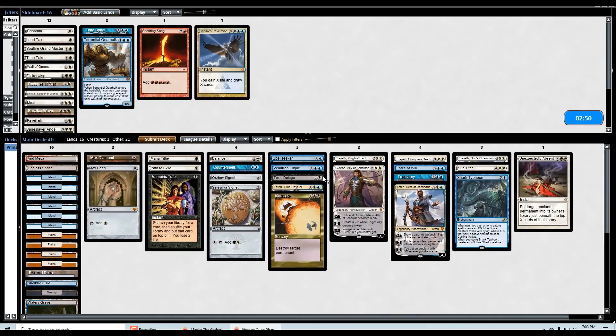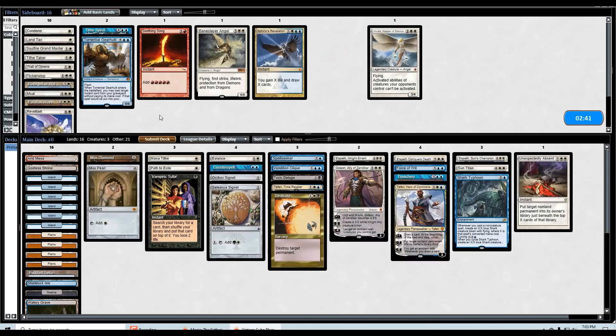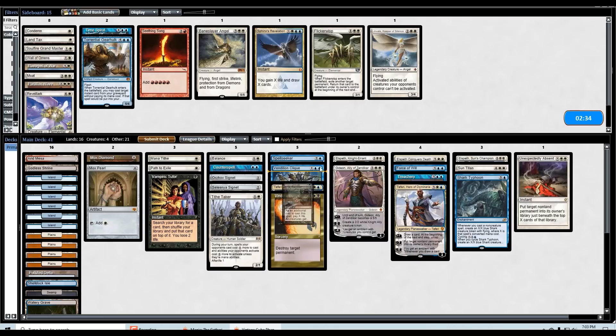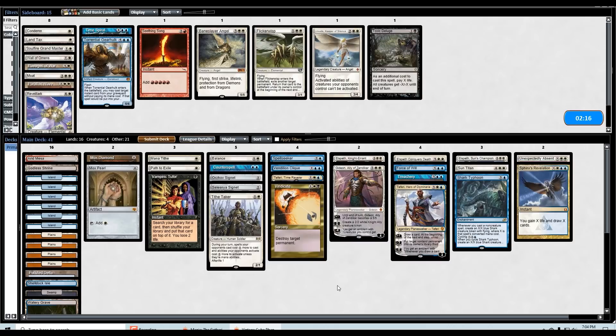Opponent, you're forgetting about the Teferi — sorry. This is what I was saying: Teferi just ruins some decks. After game one I think Sphinx's Rev could be okay versus them. Tithe Taker seems okay as some early pressure. I can probably cut the Toxic Deluge. I like Path still — they had the Urza and more importantly the Scarab God. Maybe I don't need Tithe Taker. They didn't have any counters that I recall, so we'll just bring in Sphinx's Rev for the more controlling matchup.